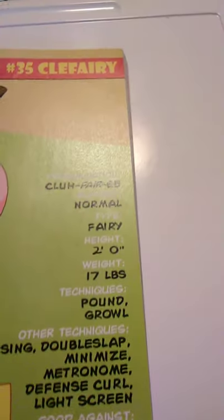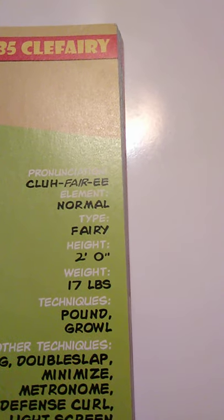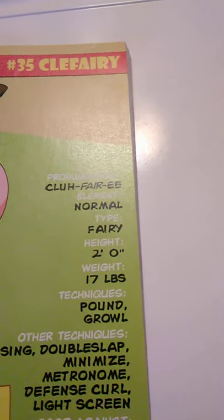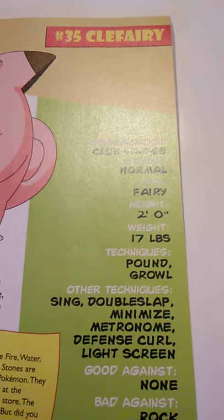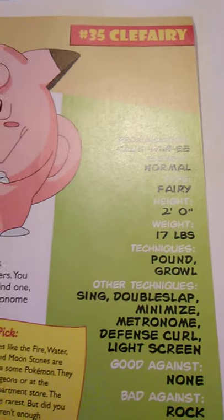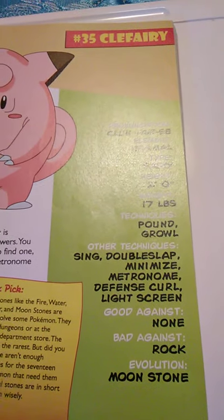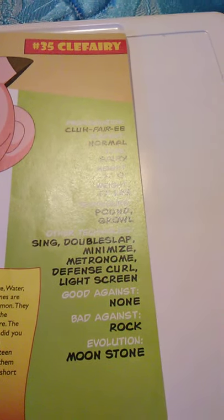Number 35 is Clefairy. It is a normal element — the Fairy type Pokémon, before Fairy type became an actual type. It is 2 feet tall and weighs 17 pounds. It knows Pound and Growl, and can learn Sing, Double Slap, Minimize, Metronome, Defense Curl, and Light Screen. It's good against none but bad against Rock, and evolves using a Moonstone.